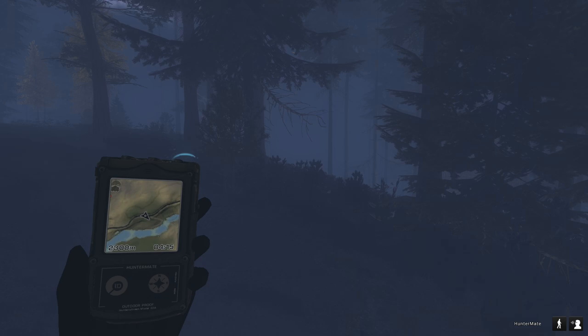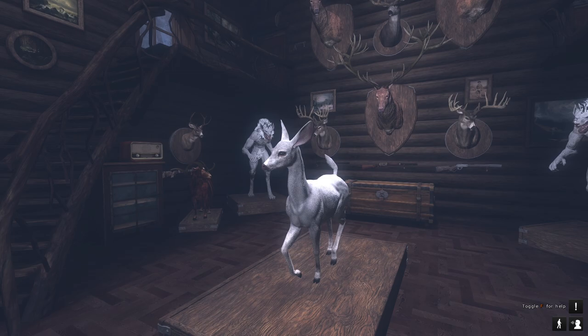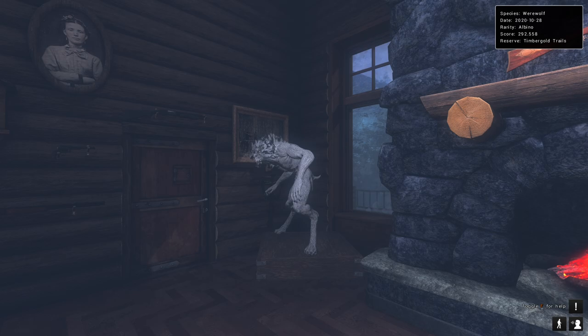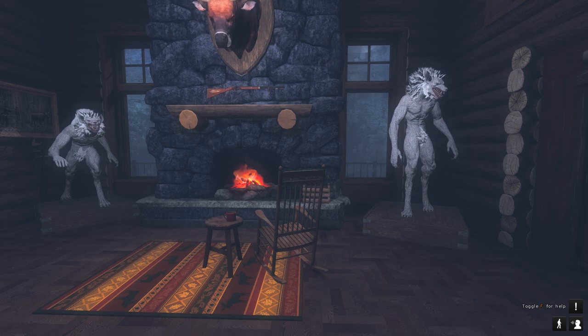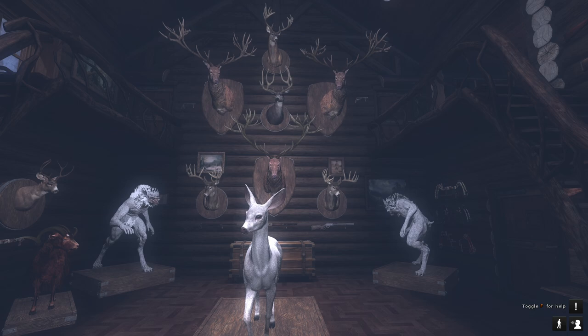We got a total of four albinos and we have four large plaques — let's put all of those there and this lodge is going to look absolutely decked out. Oh my gosh, I am absolutely loving the way this is looking, this lodge is really coming together nicely, all because of this Halloween event that has given us four albinos. Which is still an absolutely insane thing to come across — we'll give them all a little bit different poses, that is really really cool.